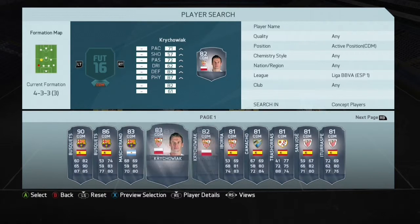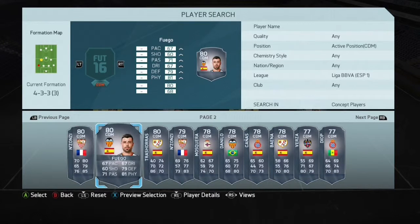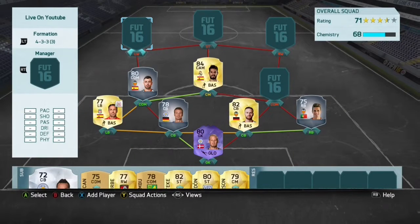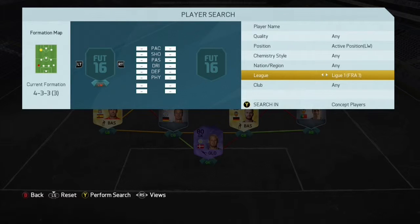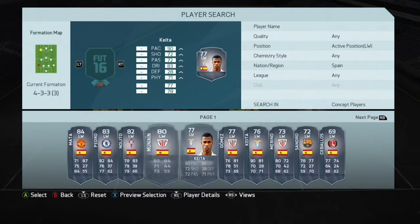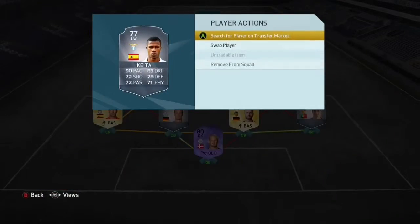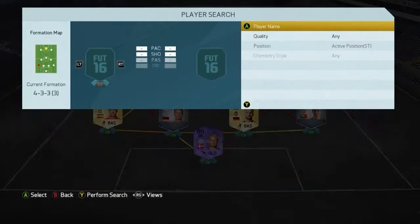Let's have a look at DMs from La Liga. Let's put Fuego in because he's really OP and a player that isn't really used too much, but is a really good player that I love to use. Then for Spanish left winger, let's try and add Keita if we can — he was one of my favourite players last year and the year before, and it's an upgrade card as well, which is sick.